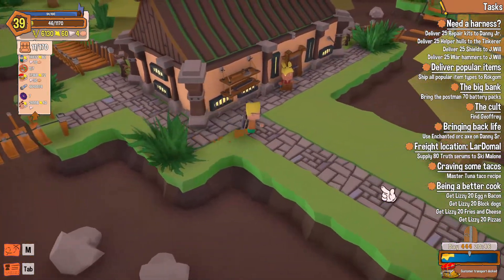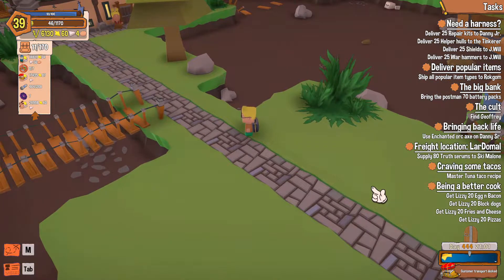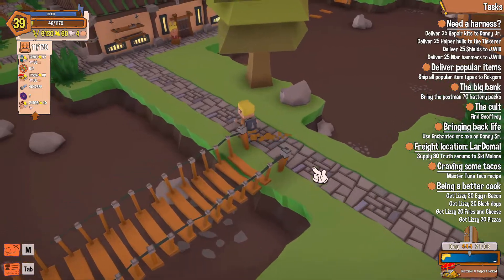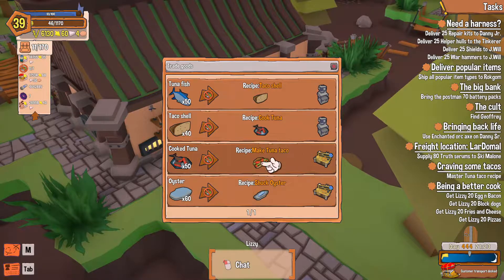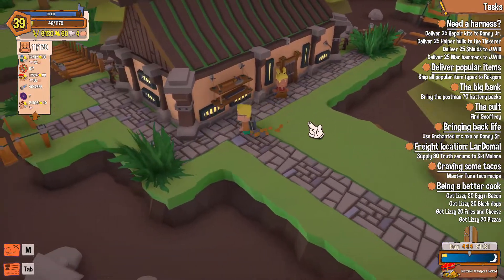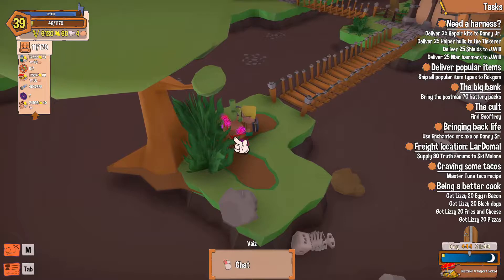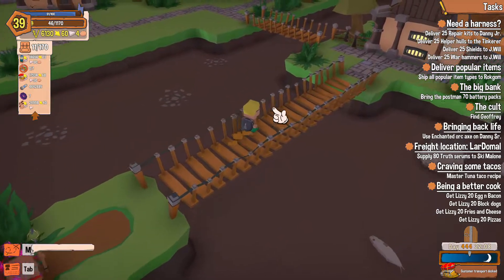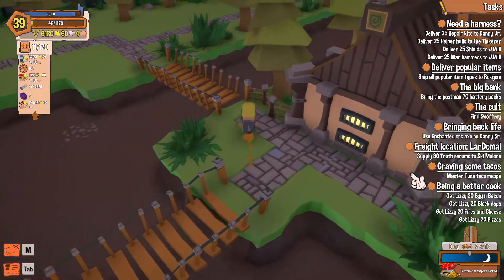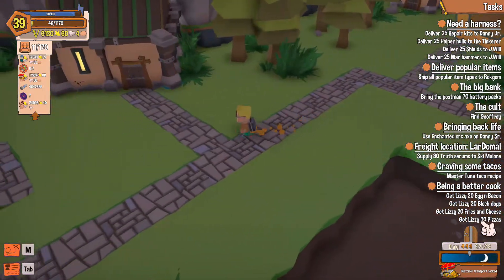My list is getting big, so we're going to go back and master the tuna taco recipe. We'll need to go to the fisherman for the tuna taco recipe. Valias — what can I tell you? Goodbye. You've got no quests. Black dogs — can't make fries and cheese, 20 pizzas; I don't even know if I can make them.